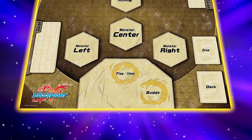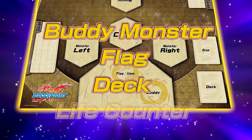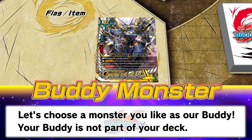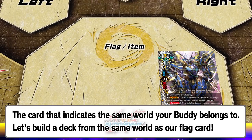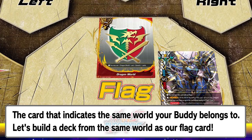First up, fight preparations. Let's prepare our Buddy Monster, Flag Card, Deck, and Life Counter. You can choose any monster you like as your Buddy Monster. Your Buddy is not part of your deck. Let's put down our Flag Card after choosing our Buddy. We'll use a Flag Card with the same world your Buddy is from.